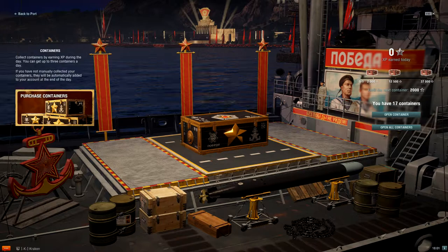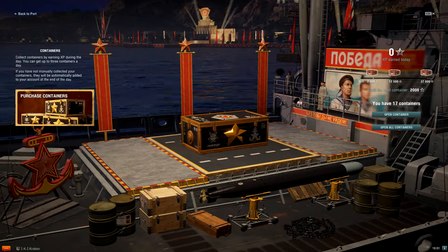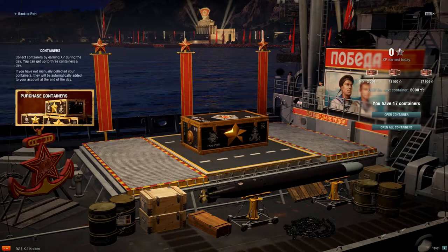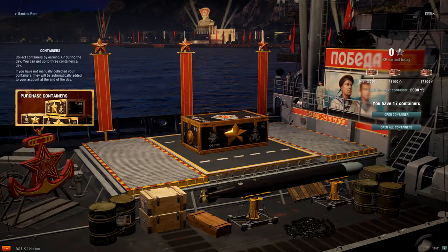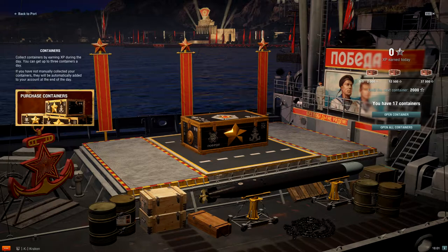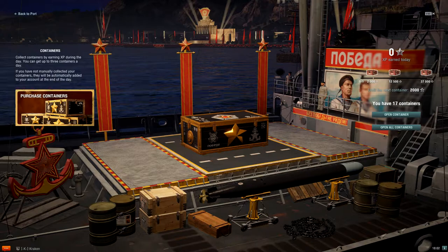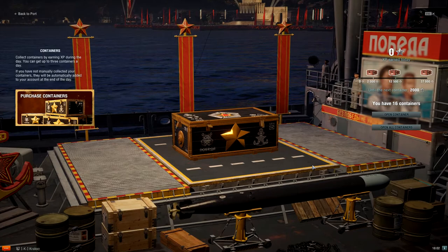Today we're going to open up some freebie containers. Wargaming has kindly gifted the community contributors 15 of the premium version of the 'In the Service of the Motherland' containers, which are new as part of the latest round of the victory event going on right now in-game. The premium version should have either 15 of the victory camos or economic flags, one new collection item, 25 of the new provision tokens, and a random chance at one of four premium Russian vessels.